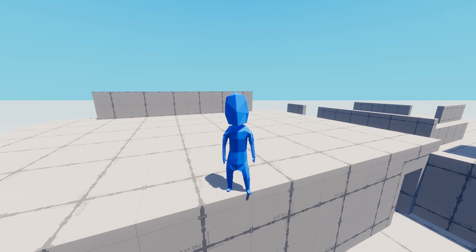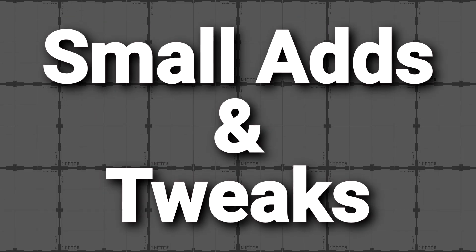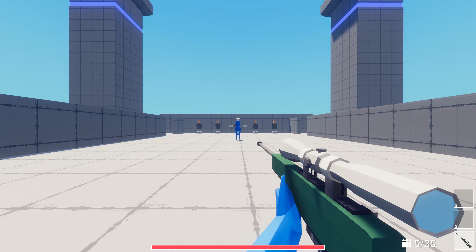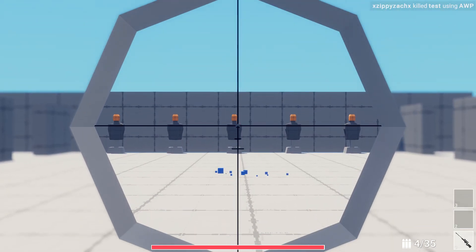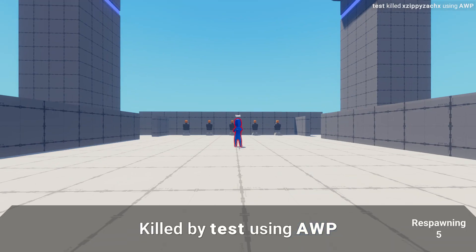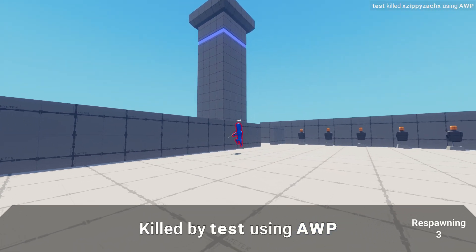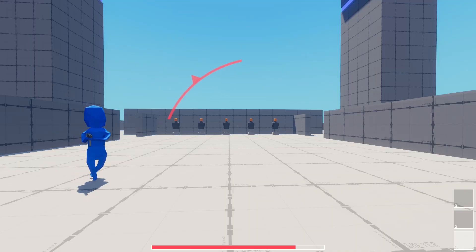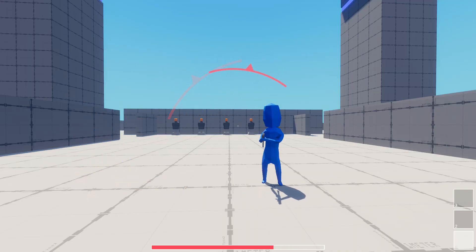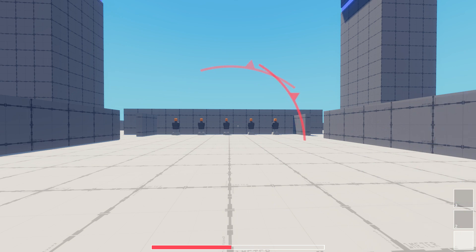Lastly, let's look at a bunch of small additions and tweaks. A ding sound is now played when you successfully kill a player — it's quite satisfying. When in the death screen, the player who killed you is now outlined, making them easier to spot. And lastly, I added damage indicators — these indicators point in the direction you are taking damage from, making it easier to identify where the enemy player is so you can react accordingly.